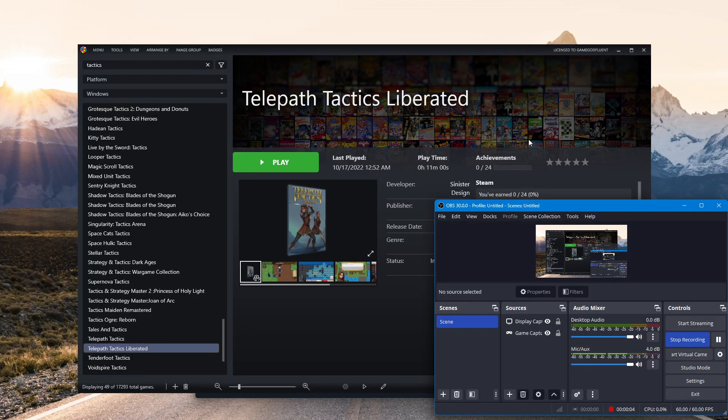Hello everybody, thank you for joining me, this is GGF bringing you episode one of a new Let's Try. Being that it's going on December here, I'm kind of in the mood to try a bunch of different games. I don't really hand select the games all that much — I just kind of go on a whim. I see something in my games list that I own or purchase, it clicks with me, and boom, we're playing it. So that's what we're doing today.